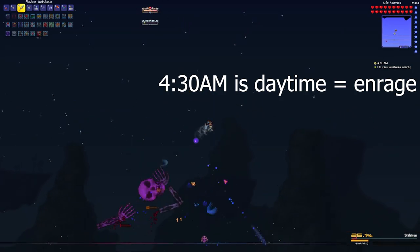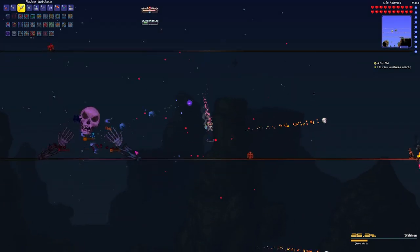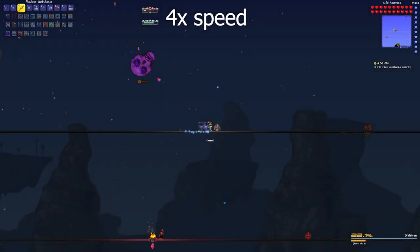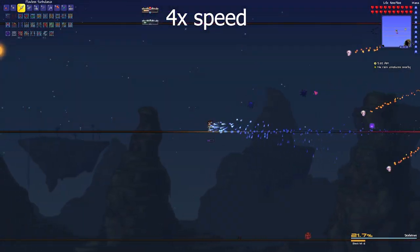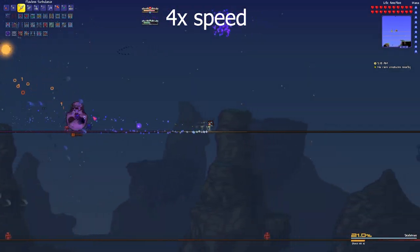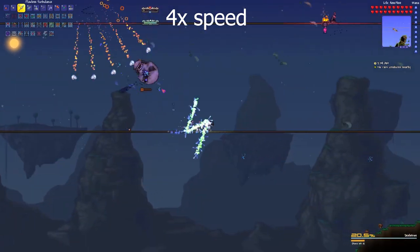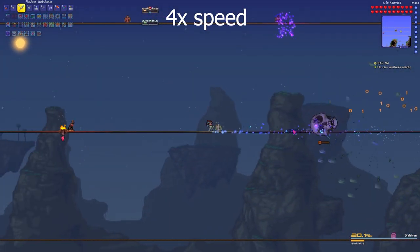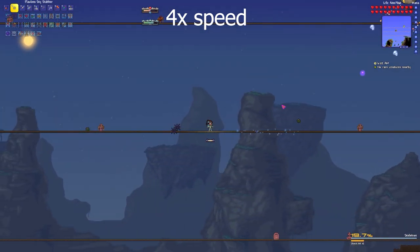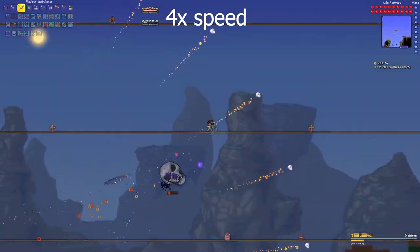Unfortunately I wasn't paying attention to the time and the boss enraged — I'm going to speed this up. This took the full night, about 13 minutes. Just run side to side; the enraged boss is too slow to catch you. I got hit multiple times but the boss didn't even one-shot me — it deals damage in twos and ones. Eventually you'll win, but please pay attention to the time when you fight this boss.